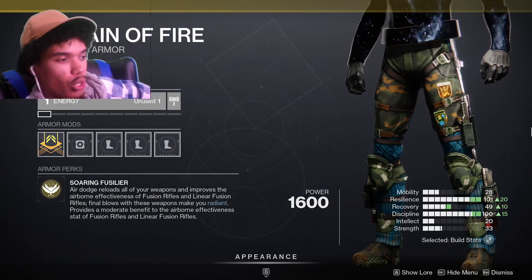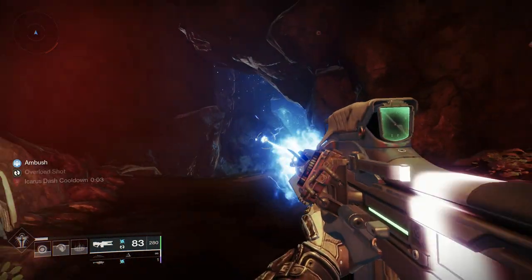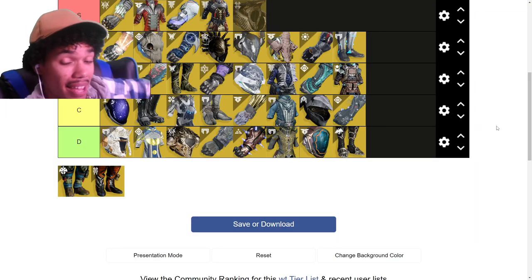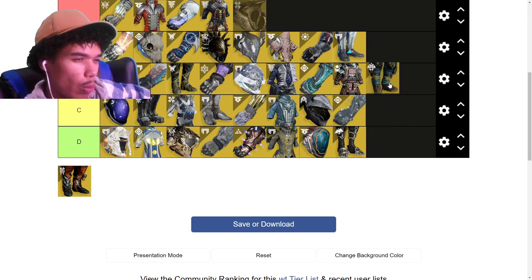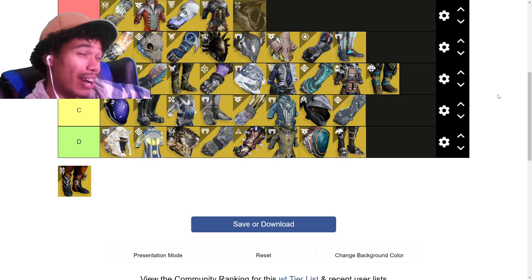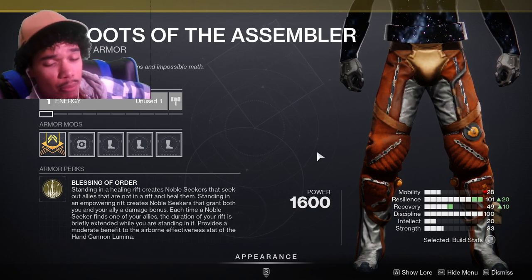Rain of Fire — it reloads all of your weapons when you dodge with Icarus Dash, similar to Marksman's Dodge but on a much faster cooldown. Amazing with a rocket. It also makes you Radiant when you get final blows with fusion rifles and linear fusion rifles, which could combine with Vex Mythoclast for an oppressive PvP setup — that was meta for a while. But it's situational in endgame and it would need to give a damage buff to fusion rifles to really warrant a slot. Low B tier.